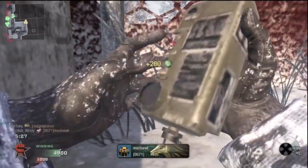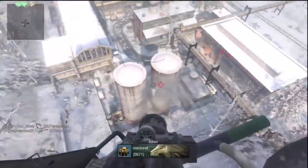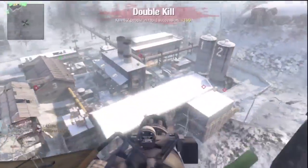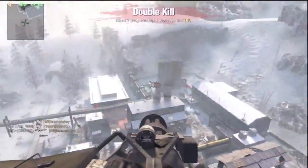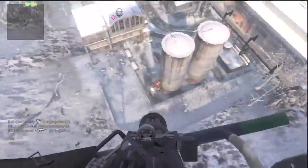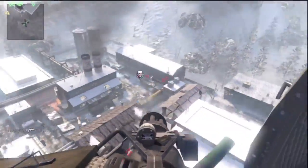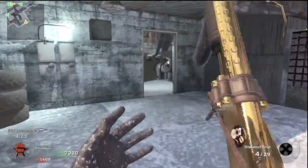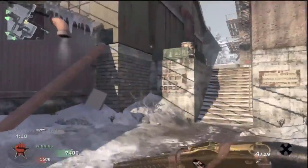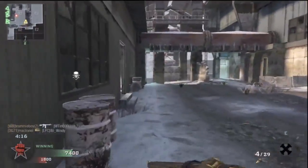I speed up the chopper gunner here — no one wants to see the whole thing — but I honestly get so many kills on this map with it. This is a really good map for the chopper gunner if you can get them spawning down at the bottom outside. When they spawn up at the top they'll almost always spawn outside so you can absolutely murk them. I stick with dogs purely because they're amazing — 99% of the time they'll get you a load of kills.